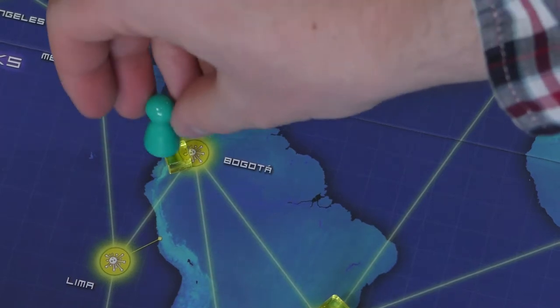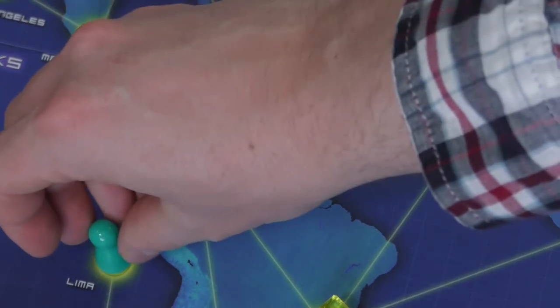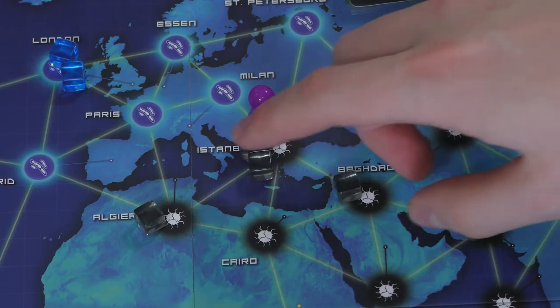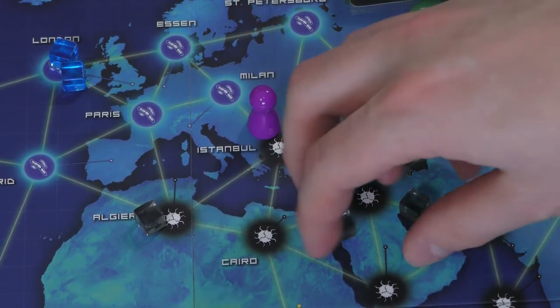Let's talk about everyone's turn. The general rules of play are that you have four actions, and your actions can be spread out in different ways. One action can be moving from city to city — moving from city to city costs an action each time. Taking a cube off a space takes one action, so if there are three cubes on a space, it's going to take three actions to remove all of them. Flying somewhere: if you have a city card in your hand and you discard that specific city card, you can fly to that specific city, which costs an action.